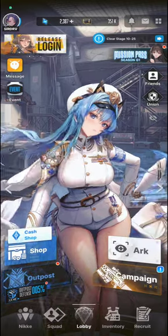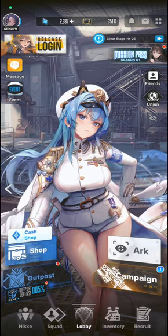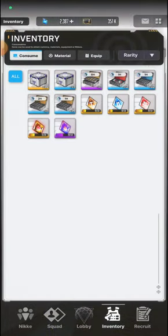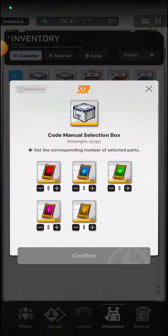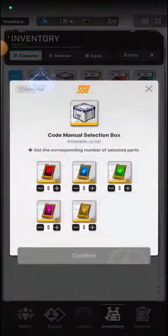Good morning guys, this is your Sir Dear V again and welcome back for another Nikke video. So for today we're going to talk about skills, skill upgrades, and what these code manual selection boxes are for. With the quests and some other events, they are giving us this code manual selection box, and quite a few people are asking what it's for, so let me show you how it's used.